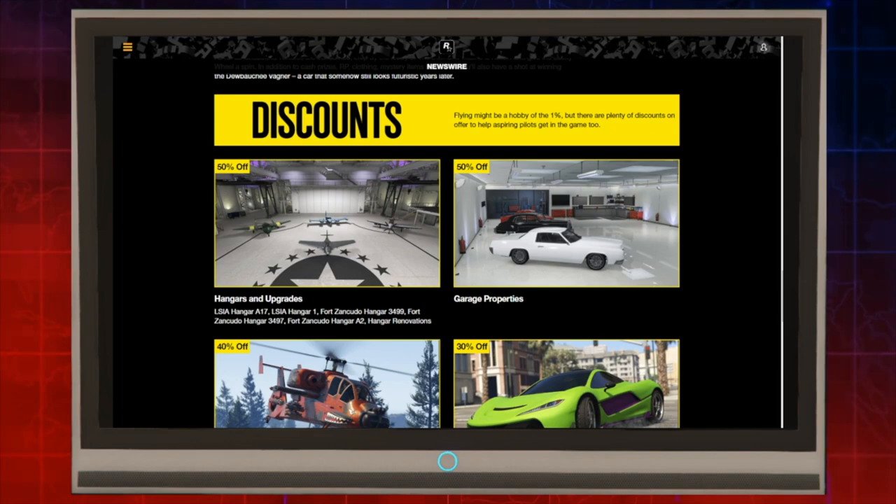This week in GTA Online, from July 9th to July 15th, we're having discounts all over the place. We have 50% off hangars and the upgrades from the hangars in LSIA and the 3 in Fort Zancudo — take your pick. We also have 50% off garage properties if you need some extra garage space.